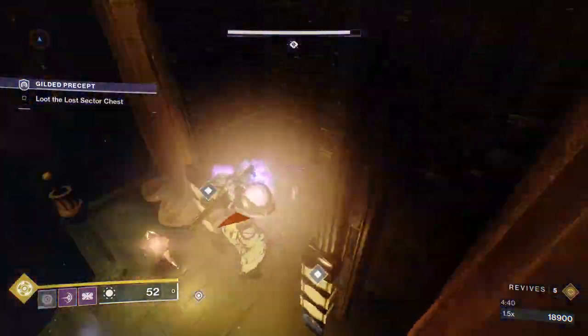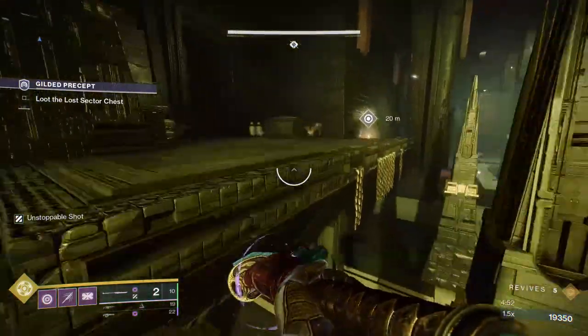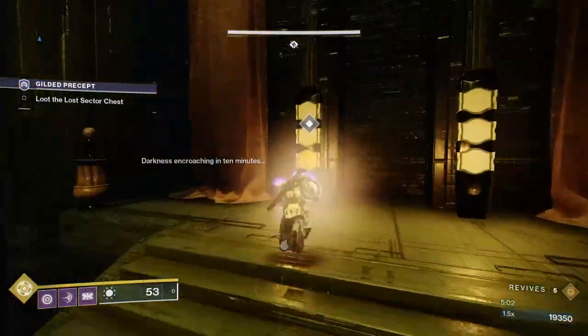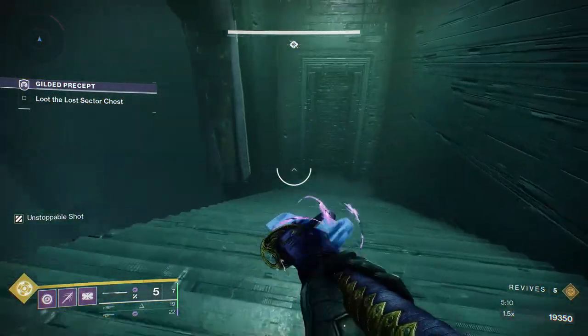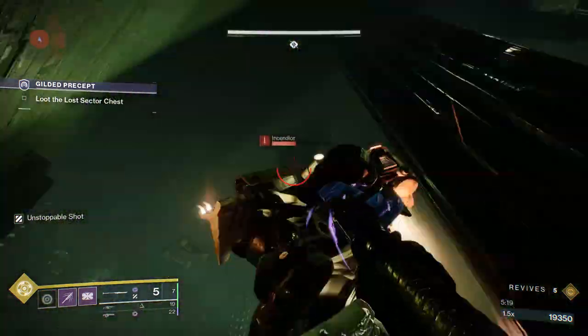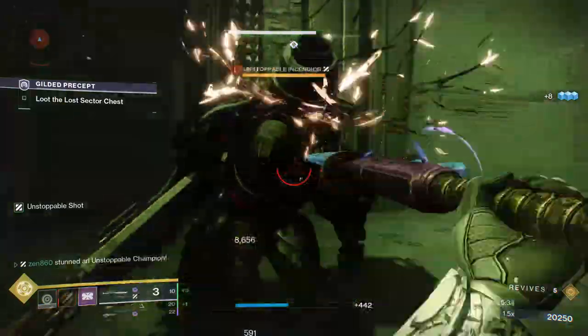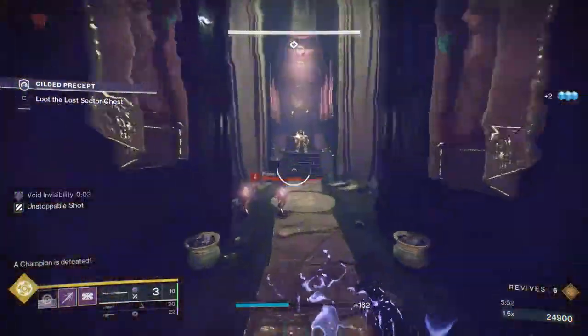The boss room is super easy guys — actually the Lost Sector is so easy. It's just this room that can give you a bit of trouble. Sometimes you get stuck with no invis, but truly it's no problem at all as long as you follow the tips. There's one more room here before the boss room — it's just rinse and repeat of the first room. Take care of the adds, try to proc your devour, though you really don't need it. There's just one unstoppable — take care of him and then proceed to the boss room.